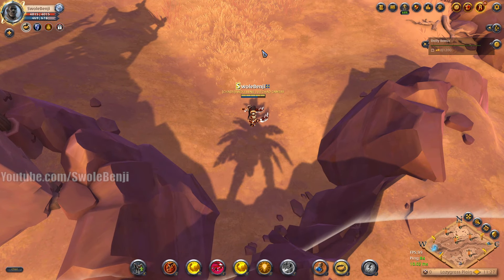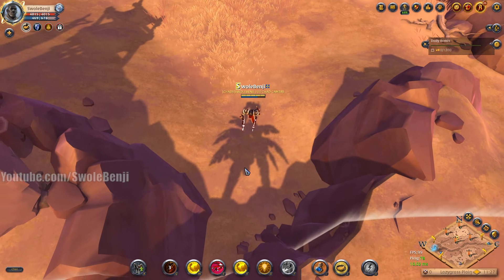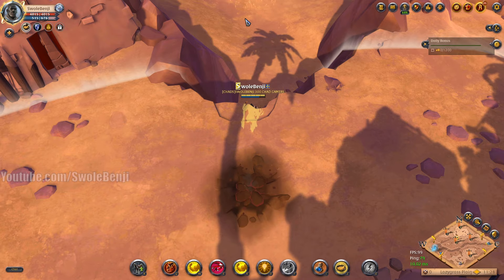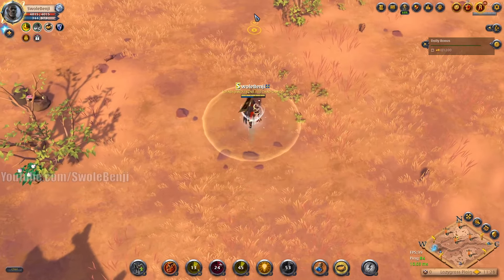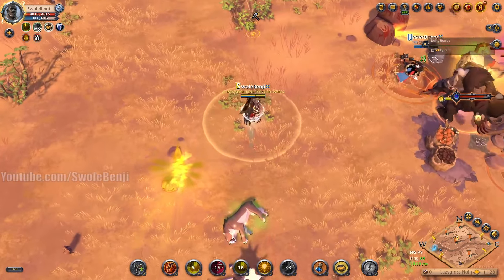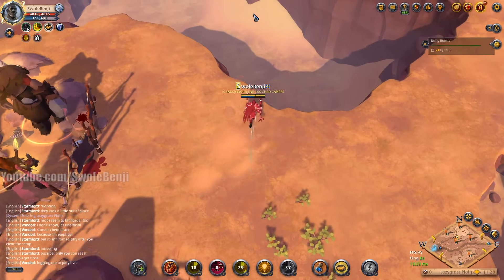Next up we have bear paws. You may think that the Q3 ability would be really cool because it propels you forward, however it's faster just to run forward than it is to cast the three slash, so we're just using W and E on this test. Three, two, one, and begin. It was a nice little speed boost but I'm not feeling this one. And time.